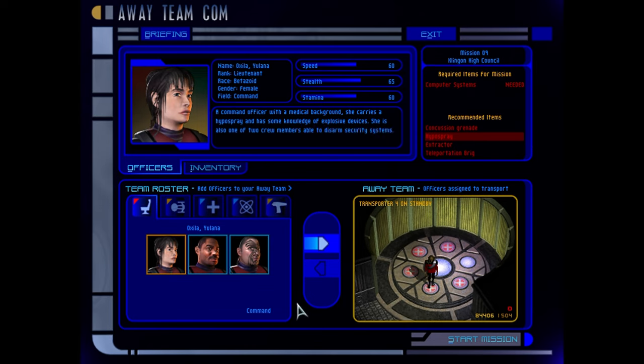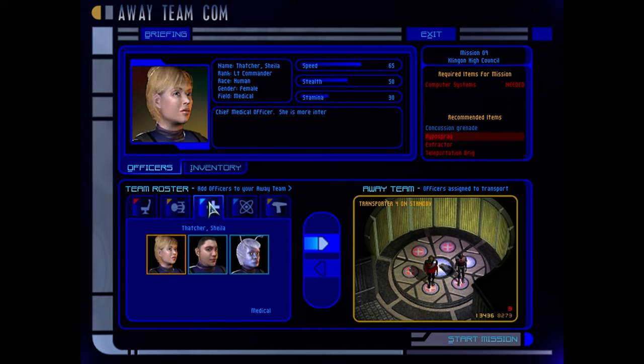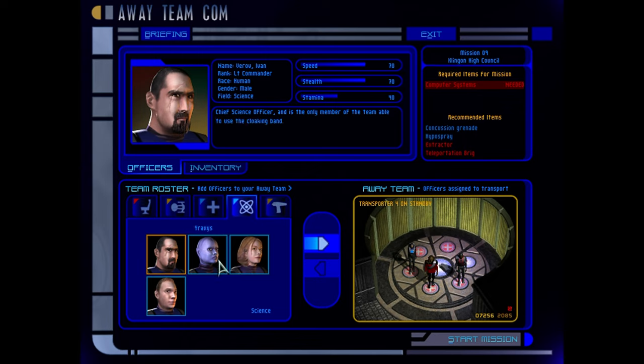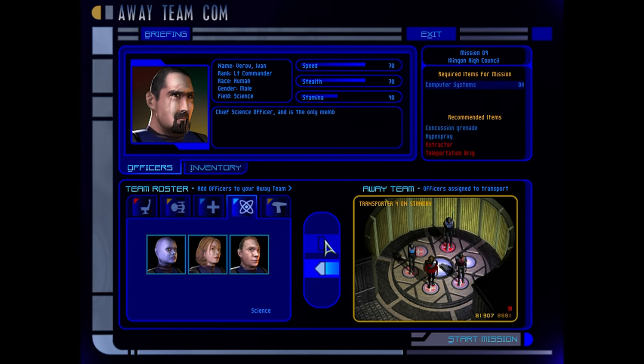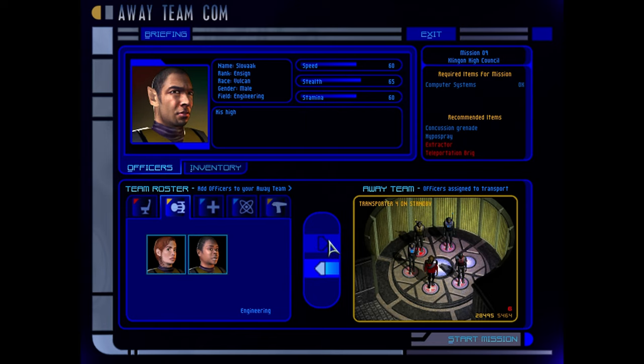Select your entire team now. We want the captain, we definitely want a medical officer, of course. Recommended items — computer systems is obviously mandatory. I think that's... oh yeah, we can have five, can't we? Because Worf. Right, let's go.